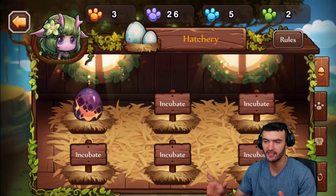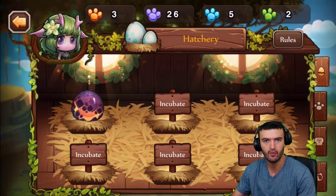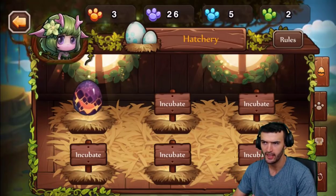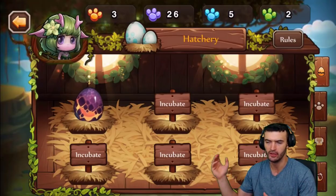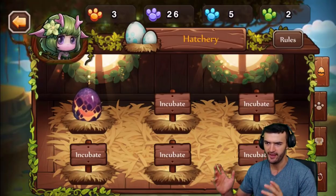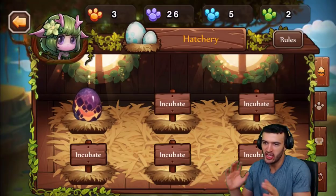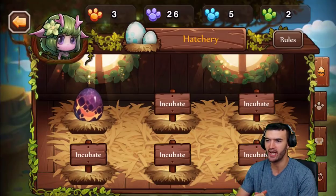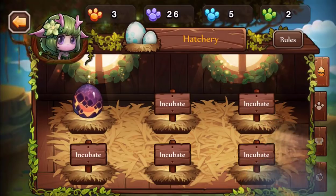I'm going to show you guys all the pets in the game from purple to legendary. We're going to break them all down. We're going to have some different options of heroes you can apply them to. One of the best feelings in the game right now is when you finally get one of these great epic or legendary eggs, and it finally hatches. So without any further ado, let's just begin the video right now.